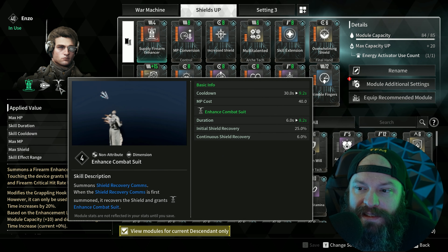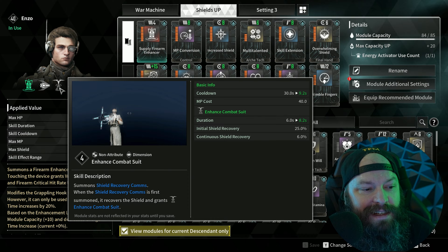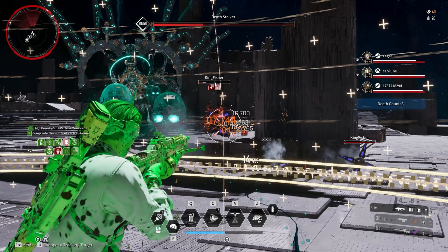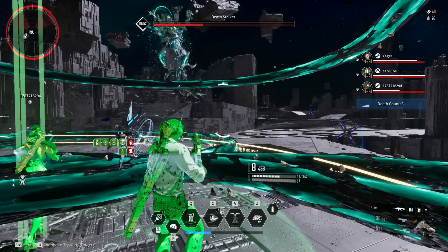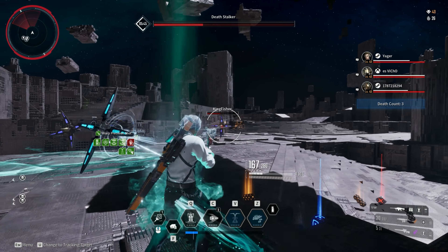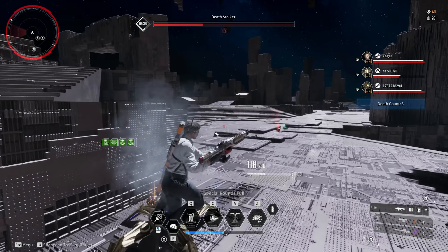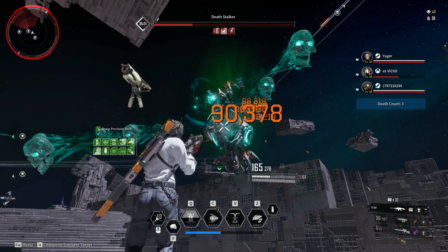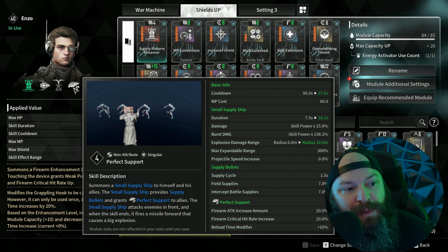The third ability, Enhanced Combat Suit, is the glue that brings everything together. It's a little drone that hovers around you, and for eight seconds it gives you 25% shield recovery — healing 25% of your shield — then continuously heals 6% over time. Because we have such a massive amount of shield, activating this gives back a huge chunk of actual shield. You can keep using it over and over since it has a very low cooldown of about 9.2 seconds.